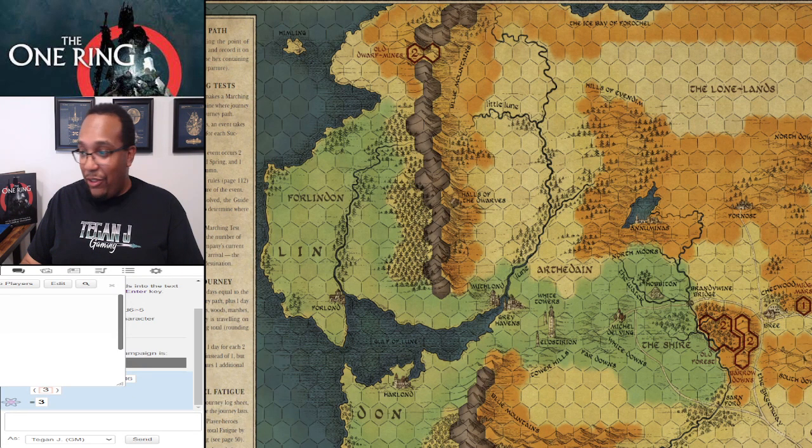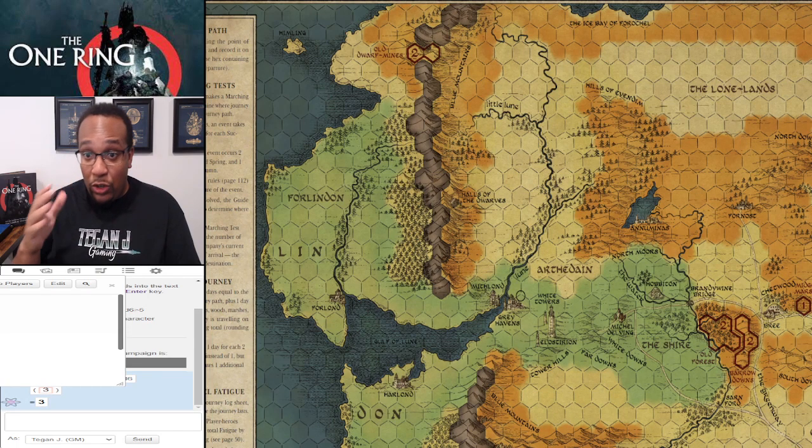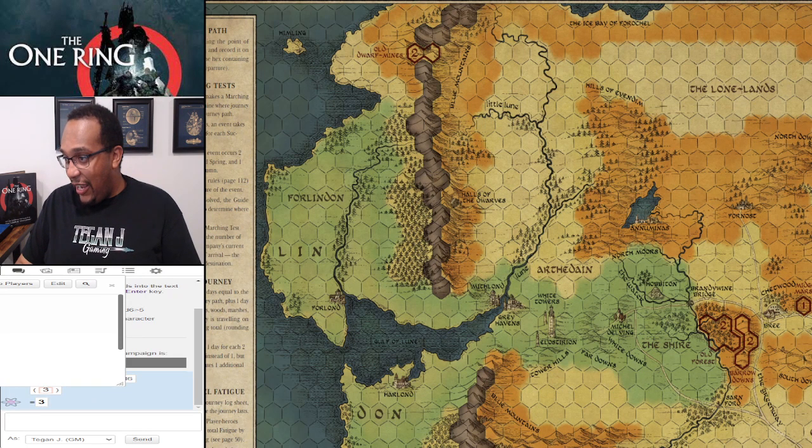For anybody that's just joined — don't forget to throw 'ring' into the chat for the bot to enter you in the giveaway. So we're going from the Grey Havens, and one of the things you do in the journey phase is plot how long it takes to cross through the area. Our target is about 1, 2, 3, 4, 5, 6, 7, 8, 9, 10 spaces away.